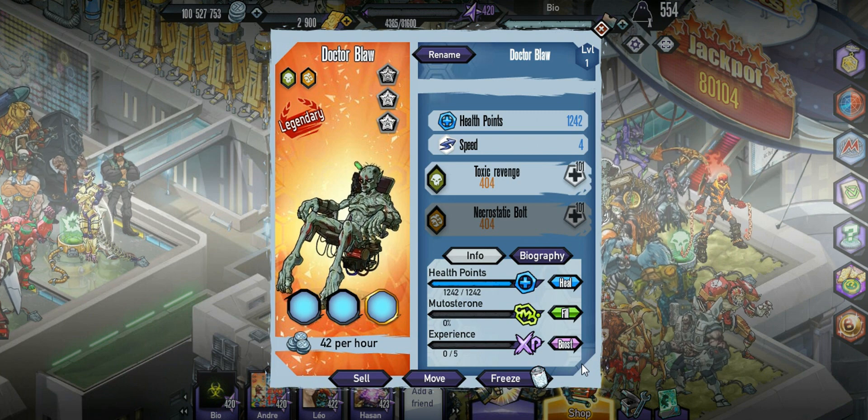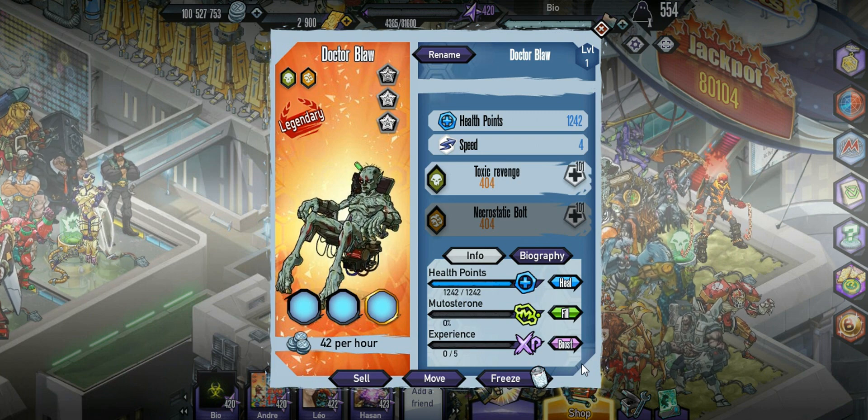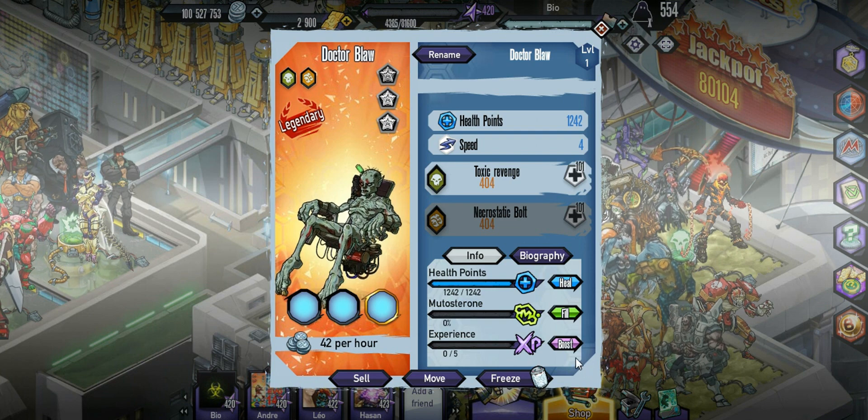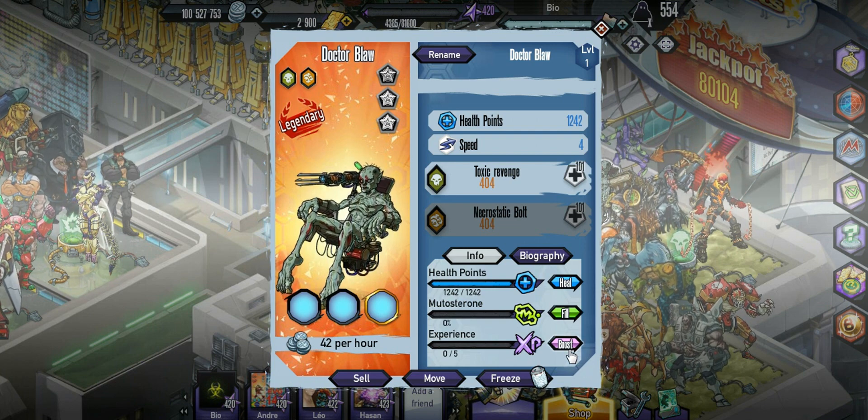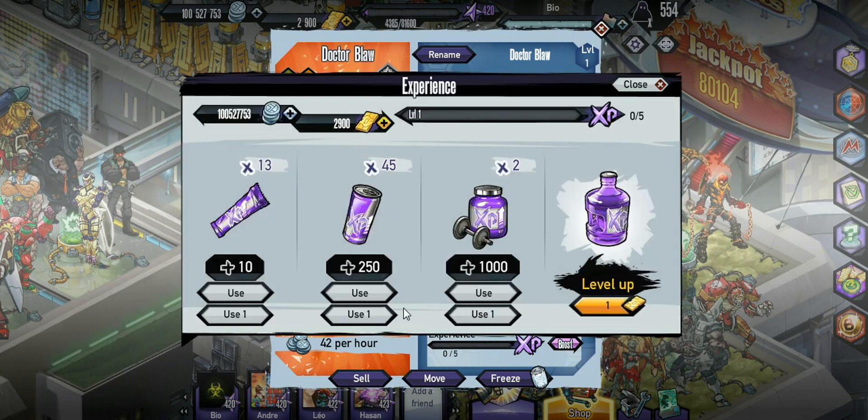What's going on guys, Bauer here back with the Mutant Genetic Lead Eater, so let's get into this. Today we're going to be checking out Dr. Blah, which does have 4 speed exactly, and I am going to be getting it into bronze, silver, and gold, so check out my random mutant videos for that.